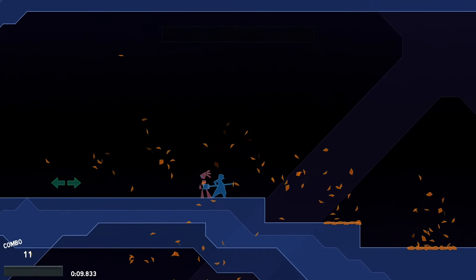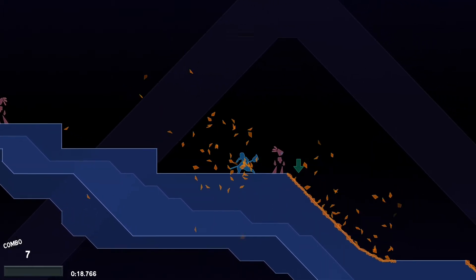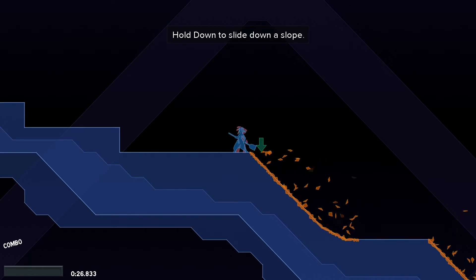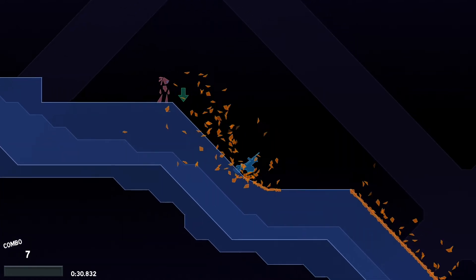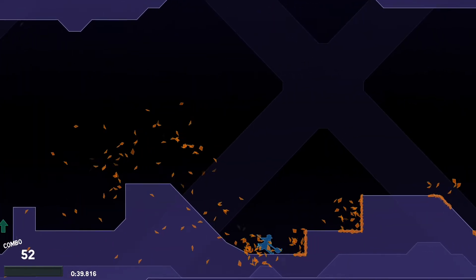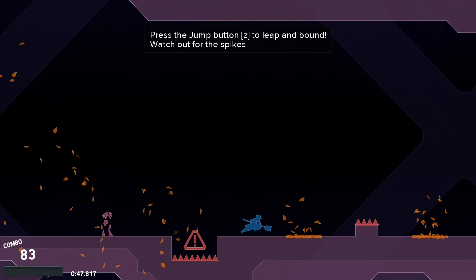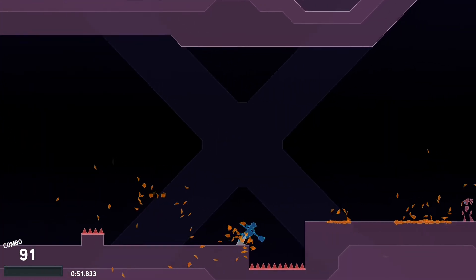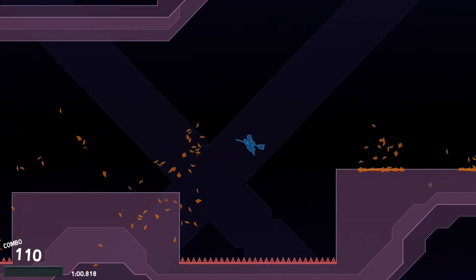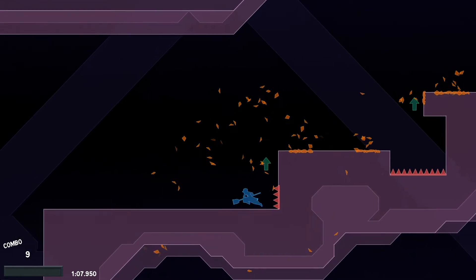What I mean by combos is, as you can see right there, you are basically trying to sweep up leaves or a mess or whatever, and you use those combos down in the bottom left hand screen to get a higher score. You're also timed, you can see down there. It is a pretty game — I love the audio track of this, it's really pretty too.